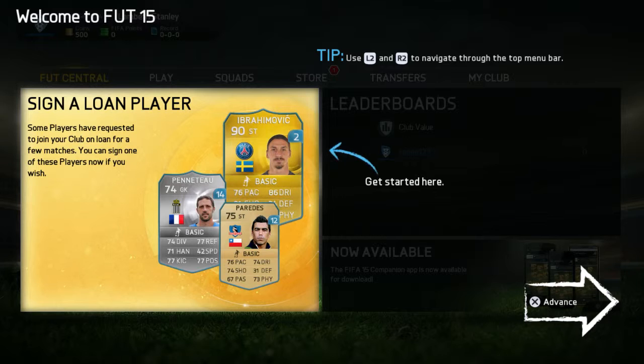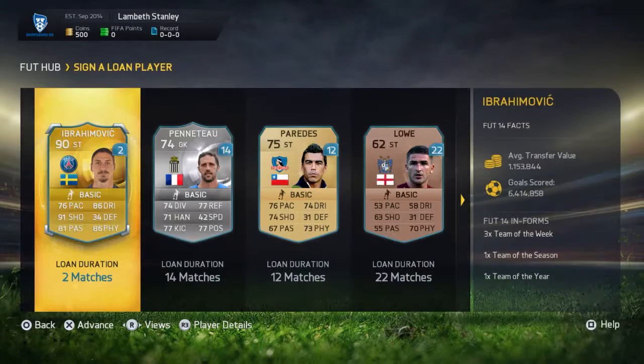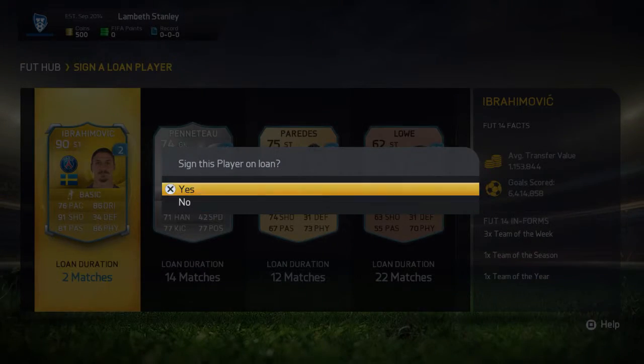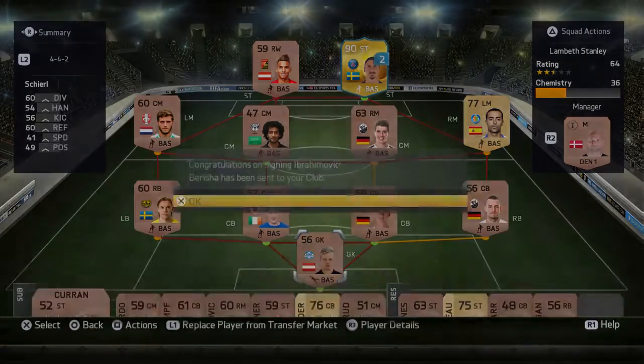Sign a loan player. Loan players is a new addition to FIFA Ultimate Team that allows you to try out some of the best players in football. These players are available only for a limited number of matches. Select Advance to sign one for your club. Well, obviously I'm going to pick Ibrahimovic. I'll find him on a loan. Okay, that's cool.